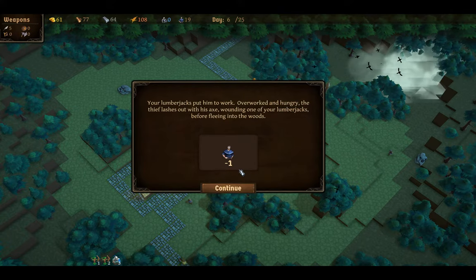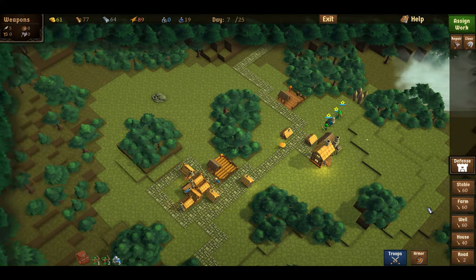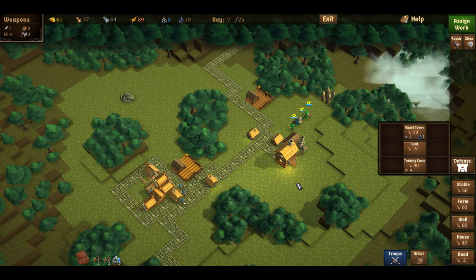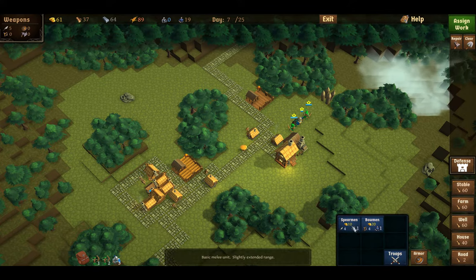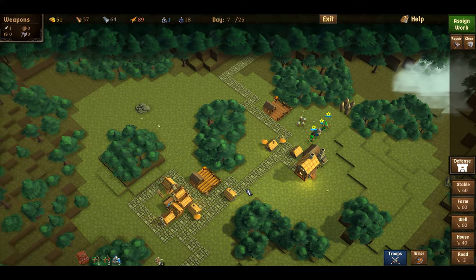Chopping wood. He lashes out — that's not good. We have enough for another house. What does the training camp do? Use it to level up troops — oh, we can level up our troops! Nice. We have spears, so let's get some spearmen. We have another house in the works.